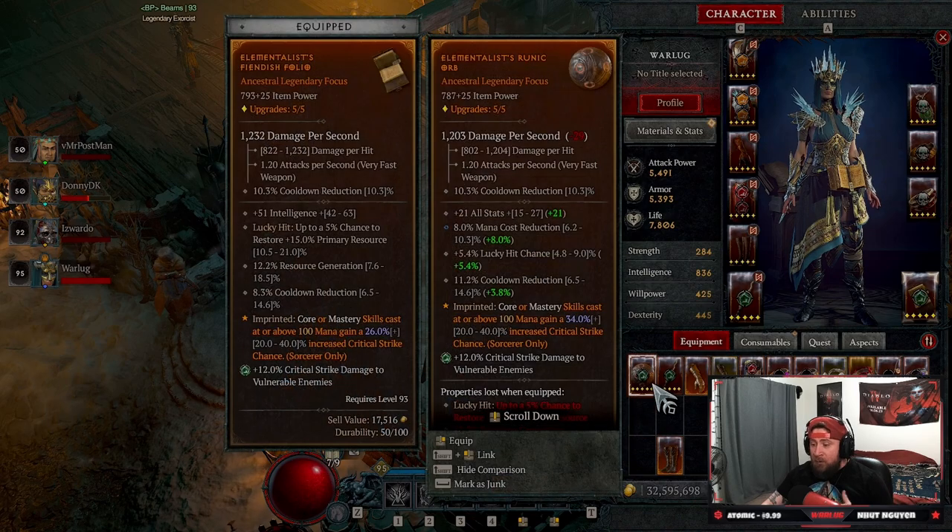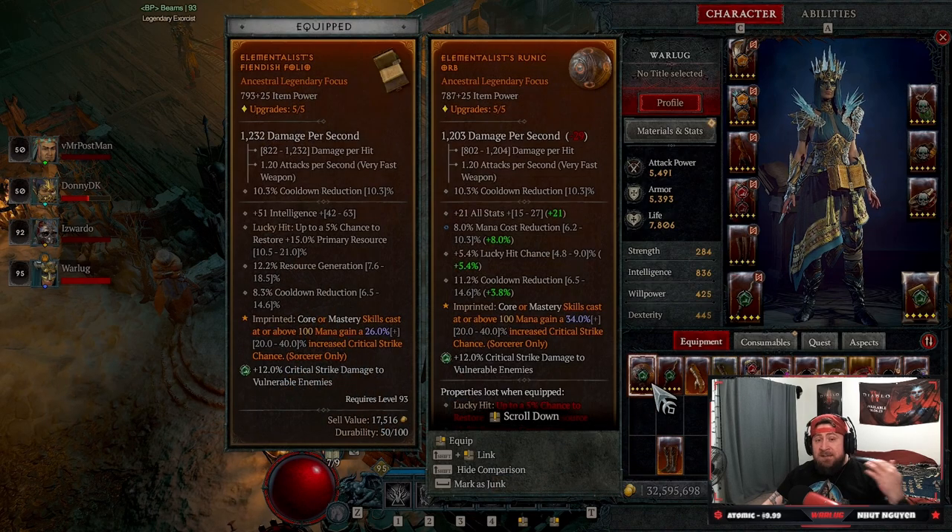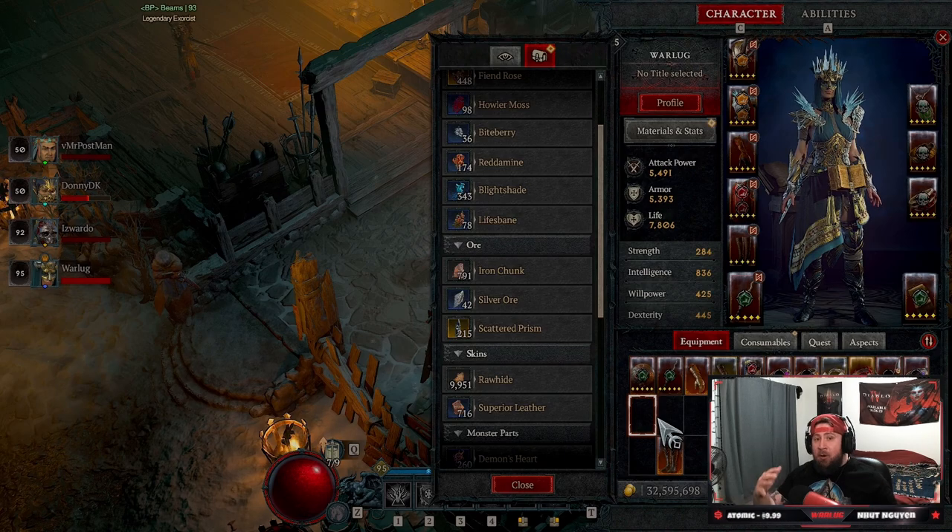So if you don't know: when you upgrade an item and then salvage it, you get all of those resources back.